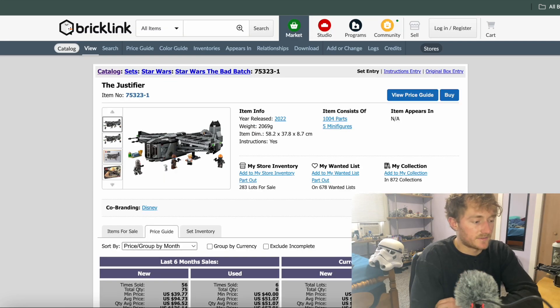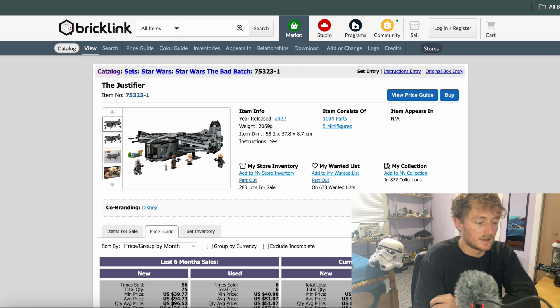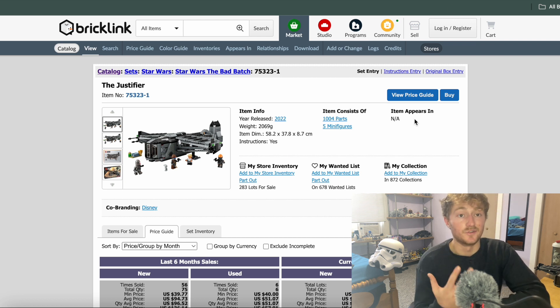As we take a look at the Justifier on BrickLink, it retails right now for $170 most places. It's not sold out most places yet, but the average price it's selling for is around $160. It's $170 new, so we don't really have any evaluation of it right now since it is still on shelves. But I would not pay $170 for this one — it's only 1,000 pieces, so $170 is definitely way out of your price point. This is a set I'm kind of mixed on for investing purposes. I think $170 is going to probably be where it stays even in the aftermarket for the first year or two, simply because it's already valued way too high by retailers.